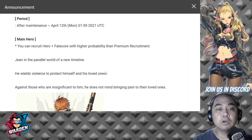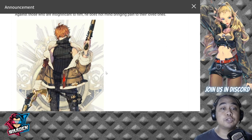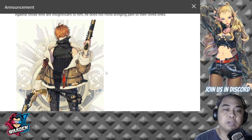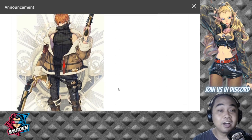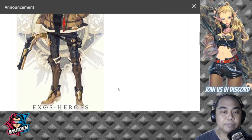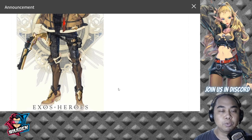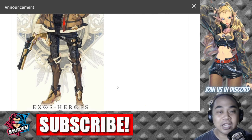Gene is in a parallel world of a new timeline and he wields two big guns. Actually great design as usual — very steampunk. I'm actually all in for steampunk. Lots of bullets, lots of magazines here. Again, very good — A-plus again for the design team for Exos Heroes. They have been putting out designs like this and it's very good, up until the boots, which should be paired with pants.